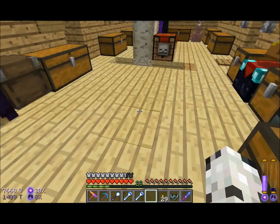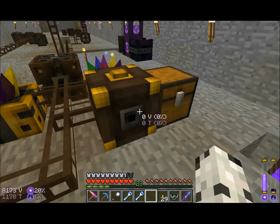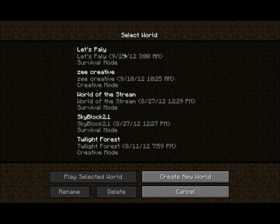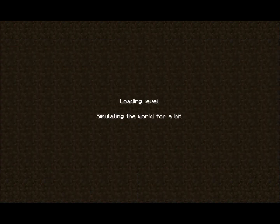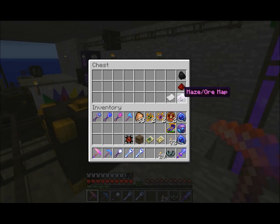What was I going to do next? I know I've got the ore map down here that I was going to cover. Let's get rid of the slag — it's killing me, it's driving me crazy. The Maze ore map: redstone, paper, coal.